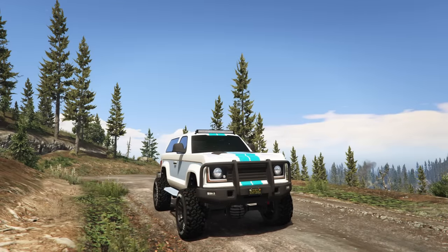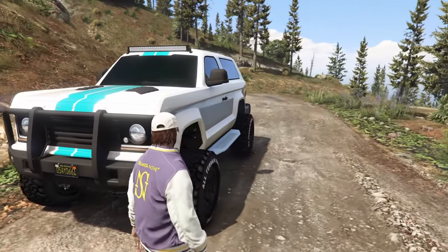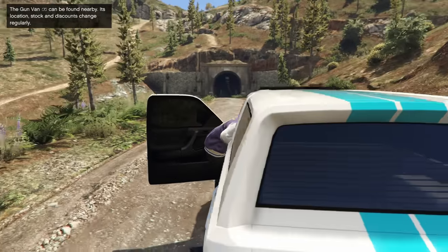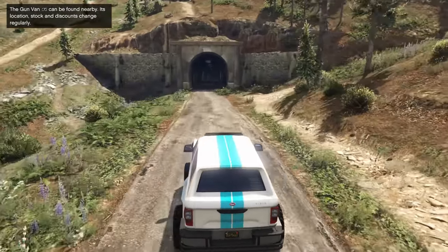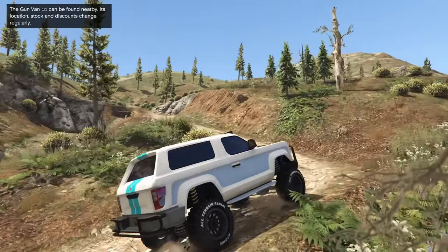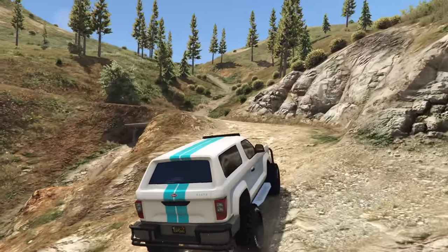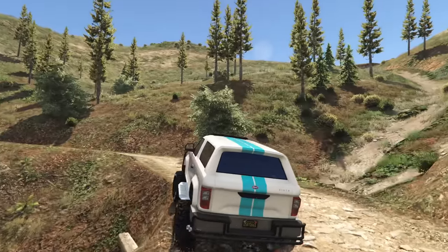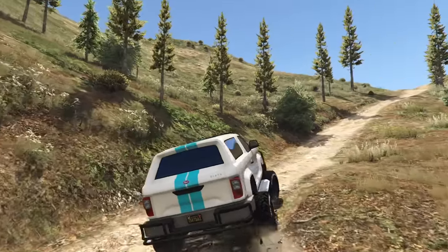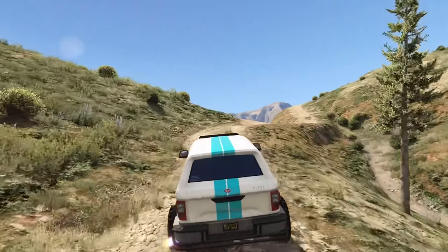At number 8 we have the Vapid Riata coming in at $380,000. This is one of the vehicles that was removed from the game. This is more of a rock crawling vehicle — you'd use it more in free mode than in a race. It's got really good ground clearance and tons of customization. It's based off the original Ford Bronco, and you can customize it to look however you want — with the canopy on or off.